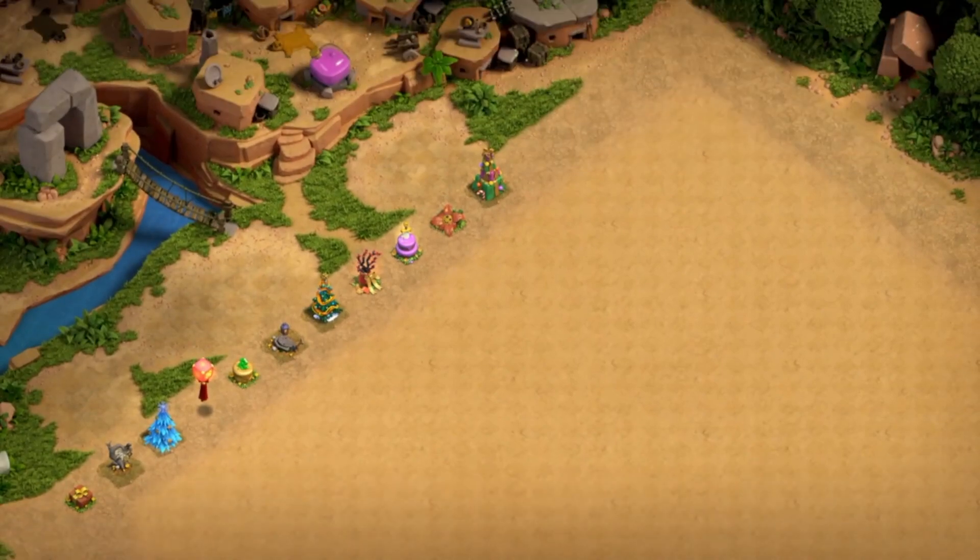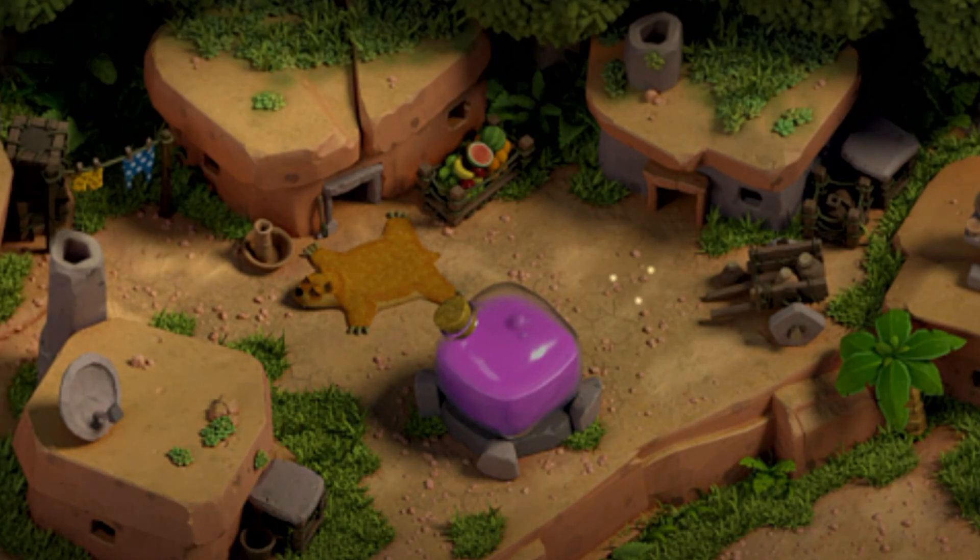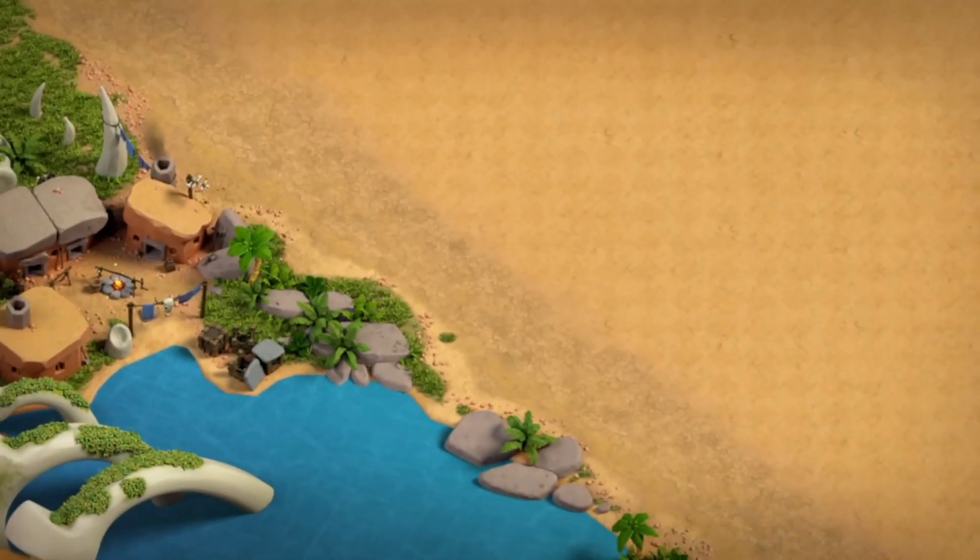Another thing I look for is Easter eggs, and boy does this have some Easter eggs. It also has a banana in it — a few sceneries are actually missing the banana, but almost every single scenery has one. This scenery is incredible.